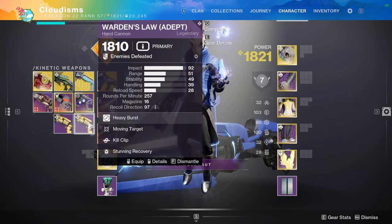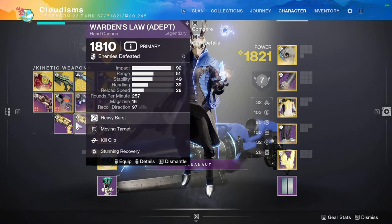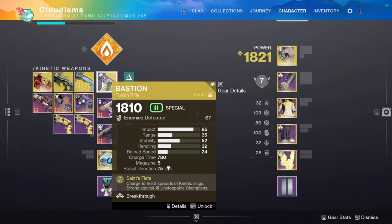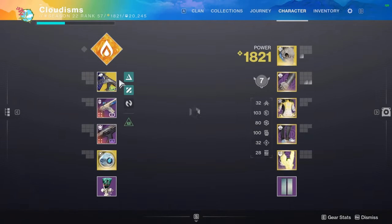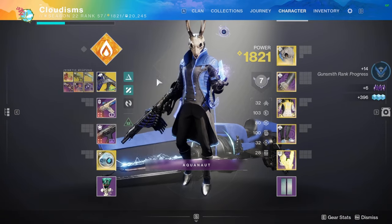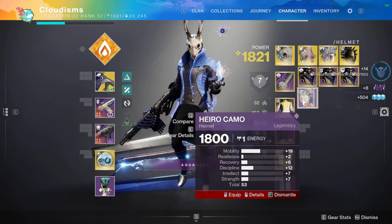We got some Warden's Law — let's see if we got the Fourth Times the Charm / Vorpal roll. No. That is what I want — I really, really want Fourth Times the Charm Vorpal for my Lucky Pants build. Apparently that is the best roll you can get on this for a Lucky Pants Hunter, which is what I'm looking for.